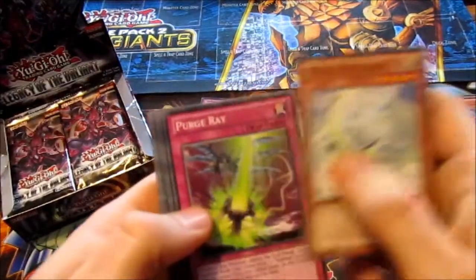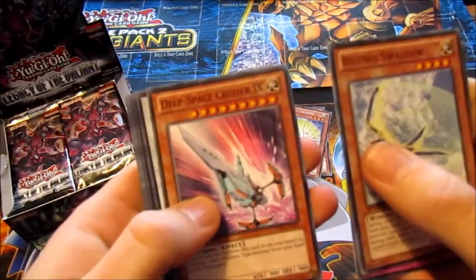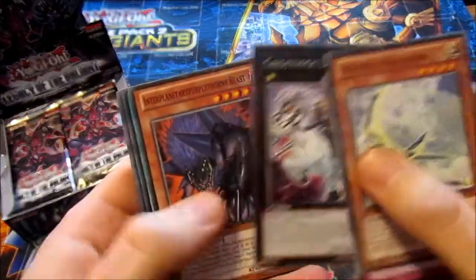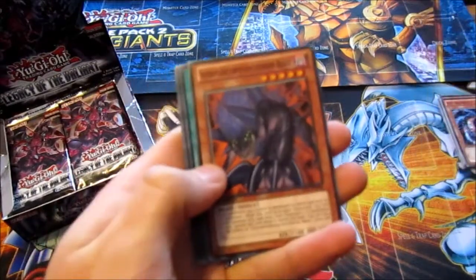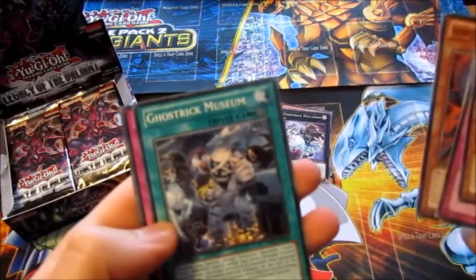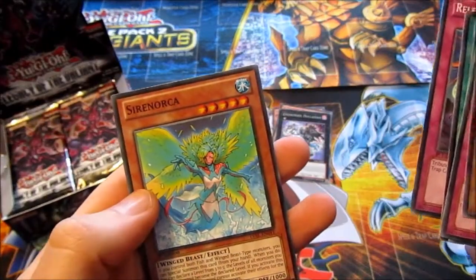Bujingi Swallow, Purge Ray, Deep Space Crusader Nine, Mighty Warrior, Ghost Rake Dullahan, nice. Oh no, another one of these — Interplanetary Purpley Thorny Beast. Ghost Rake Museum, Release Reverse Burst, and Siren Orca.